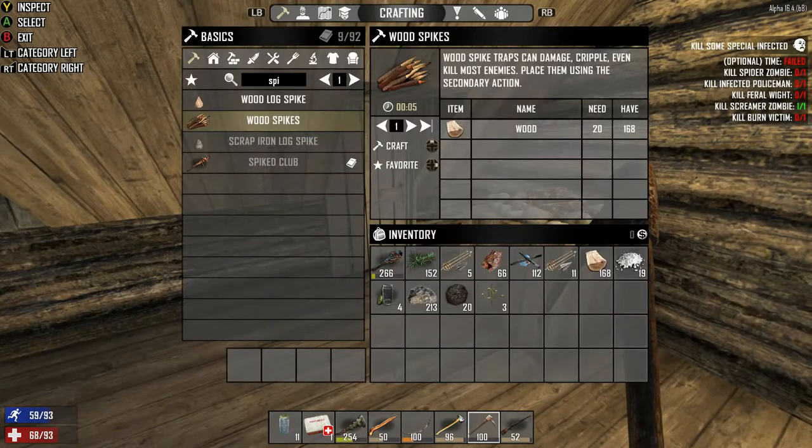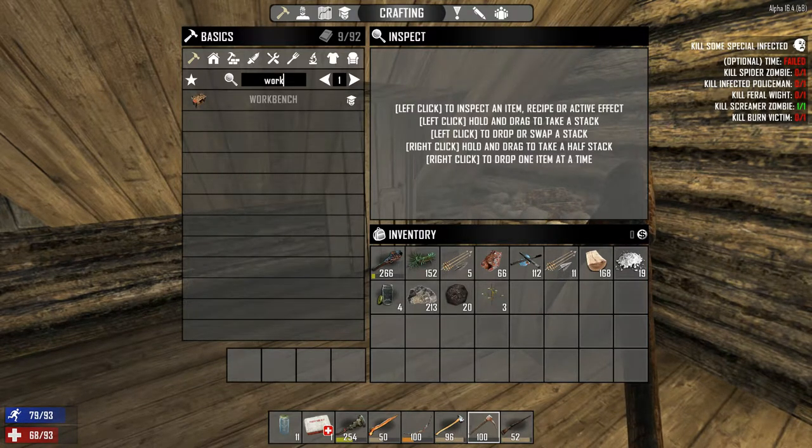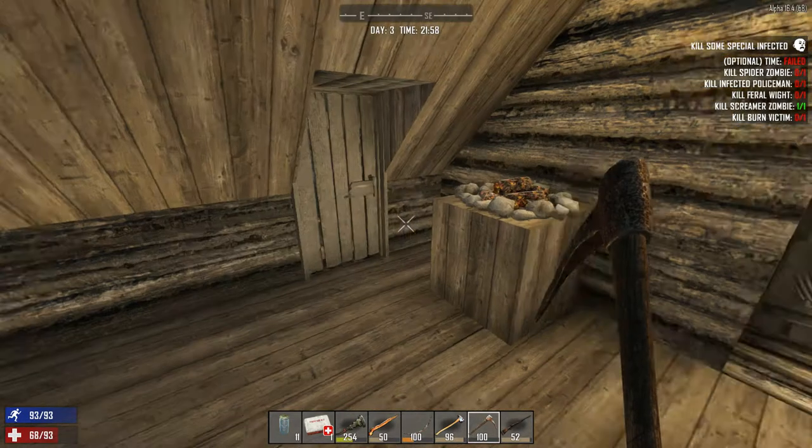Let's see what we need for a workbench. Maybe we can get that made. At least I can make some bandages — first aid bandage. Alright, we need a wrench and a claw hammer, 50 wood, and 20 mechanical parts.